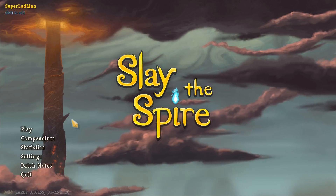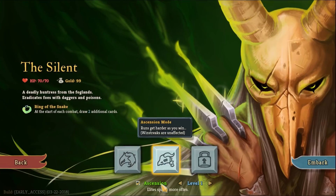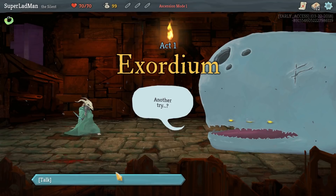Welcome back to some more Slay the Spire. We are going right back in and we're going to go Ascension 1 with the Silent. We're going to do Ascension and we're going to win. I'm telling you now, this is the one. There's been an update, by the way — the art's different. Alright, let's go.